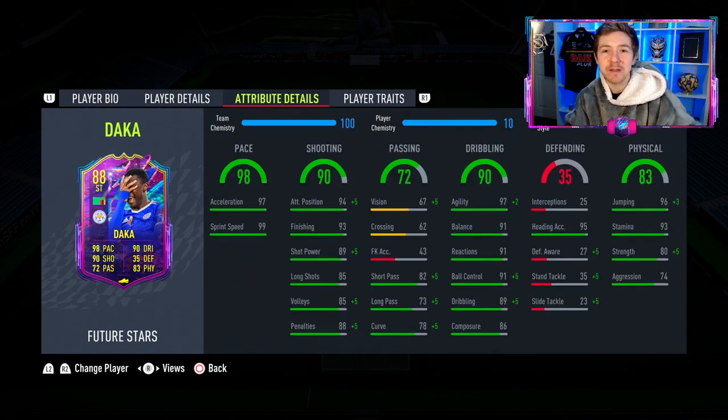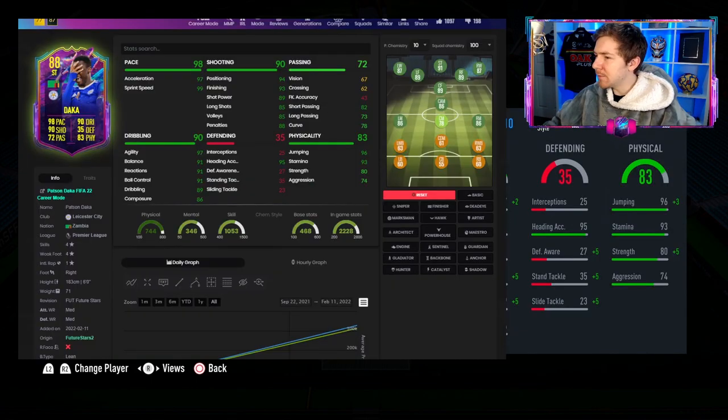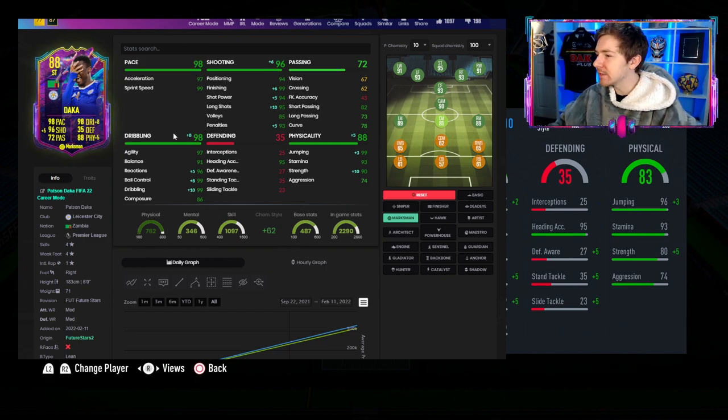Hopefully aerially he is going to be a bit of a monster. The chem style I used on the Winter Wildcards version of Daka was Marksman, so that's what I'm going to go with again for this Future Stars card. He obviously does not need a pace boost - it would just be pointless - but he could certainly do with a boost in certain areas. Marksman makes him look like a really elite level striker, boosting him up to a 95 rated striker. If you think differently, let me know which chem style you'd go for in the comments.